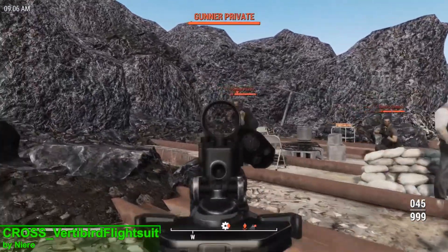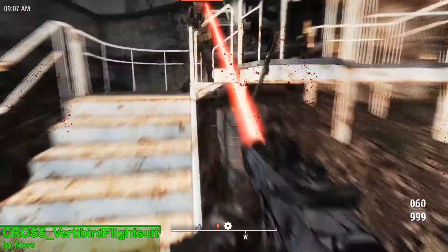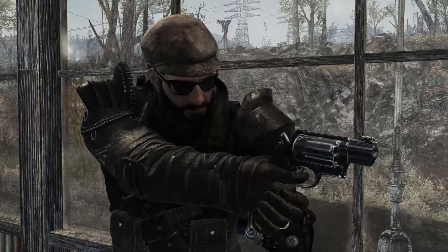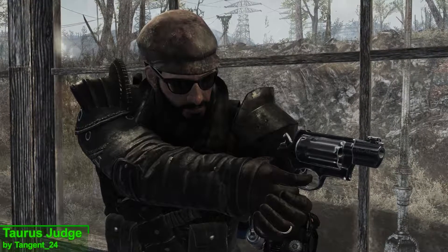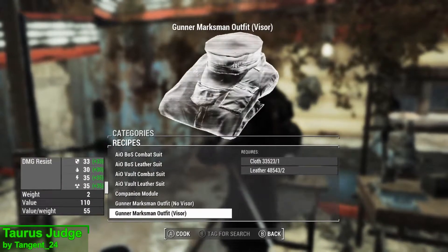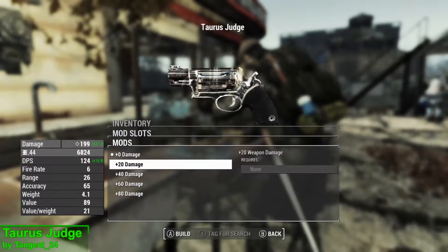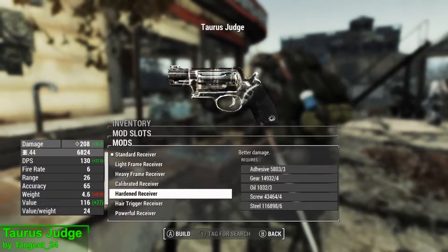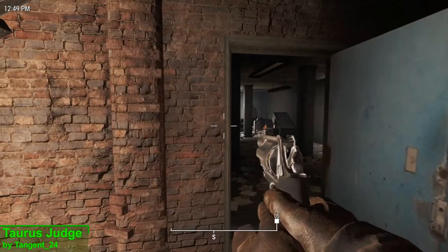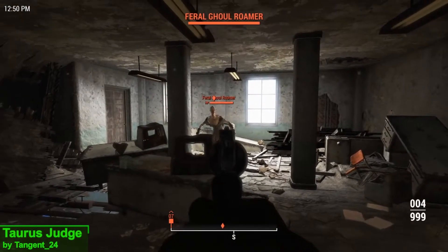This mod comes in 2K as standard, but if you're running a NASA supercomputer and want a 4K version, check out the mod author's Patreon page. This week's weapon mod is the Taurus Judge, and you can acquire it at any chem station under the utility section. You can craft it with no perk requirements, just a handful of materials. In terms of upgrades you have the choice of five damage options, nine receivers, and three different types of ammo.